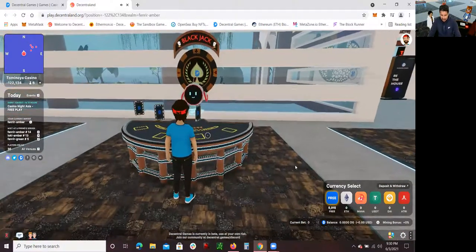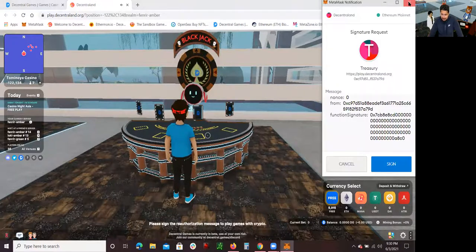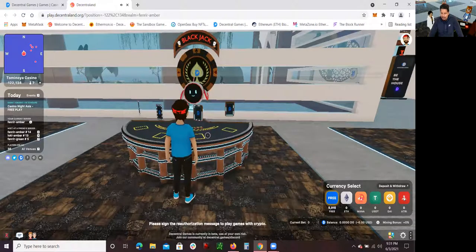On the right side you'll see the currency selector. I don't have any Ethereum, MANA, Tether, DAI, or ATRI loaded because I don't reside in a state that allows online gaming. But if you want to add funds, there's a link right there that takes you straight to the Central Games account — the same website I showed you earlier — where you can add Ethereum, MANA, Tether, DAI, or ATRI. The mechanics for blackjack are very simple.